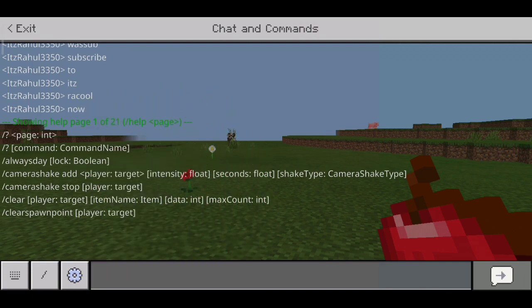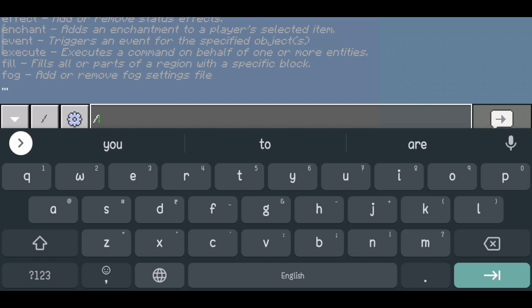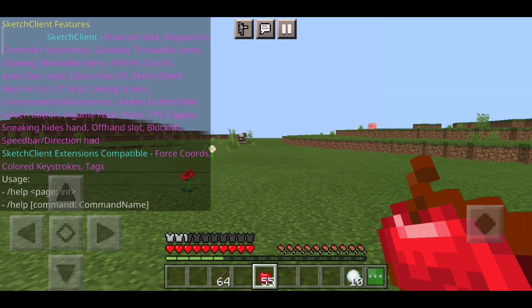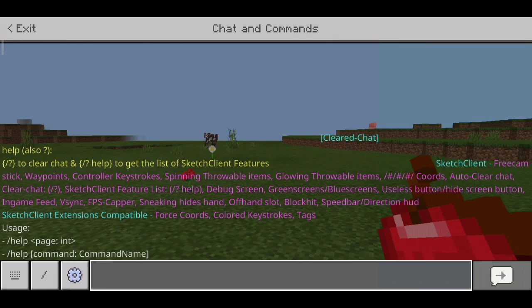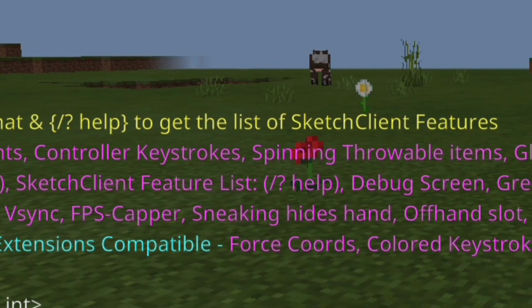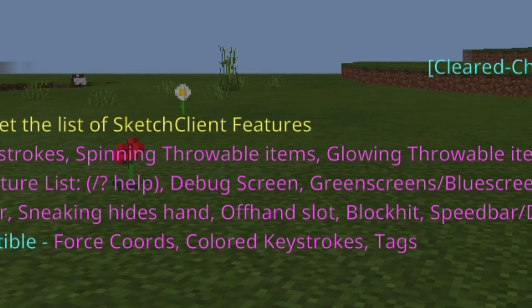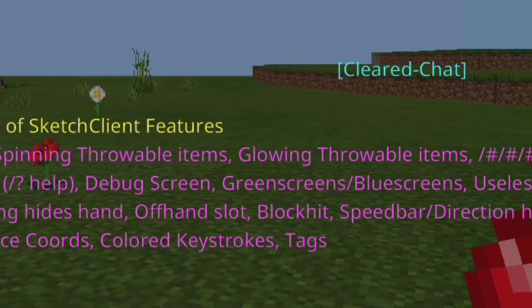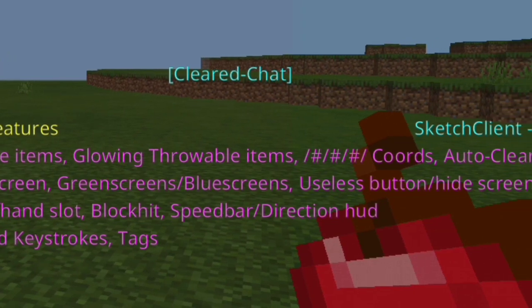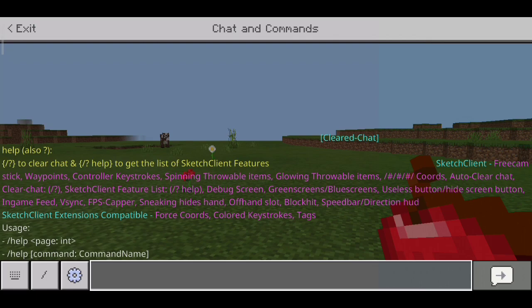The client maker was very clever. We also have more features — just type slash, then a question mark, then 'help'. Here you can see all the Sketch Client features: waypoints, stick FreeCam, controller keystroke hiding, spinning throwable items — which works on snowballs as well as eggs. We also have hide, blue screen, green screen waypoint variants, speedbar, direction meter, FPS capper, and V-sync.